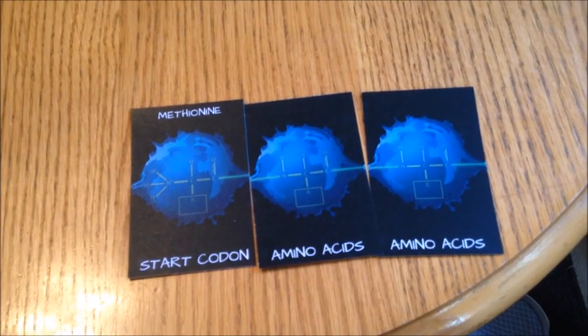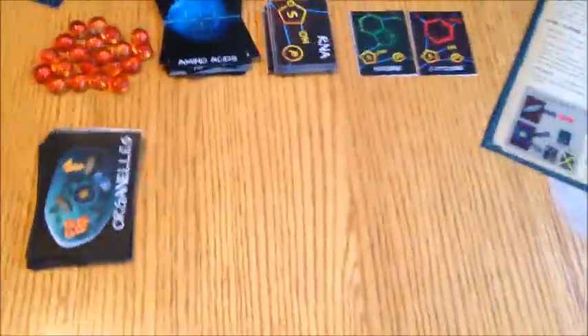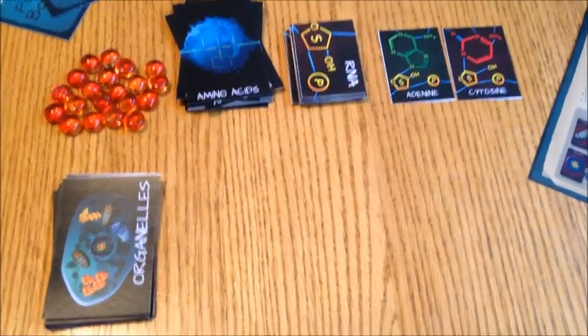You might be asking: how do you take a card and flip it so you score points? The game is broken up into two main rounds: you have an organelle selection phase, and then you have a resolution phase.